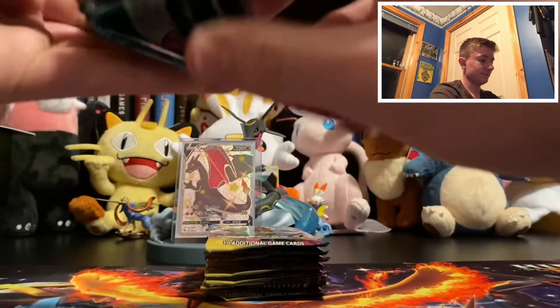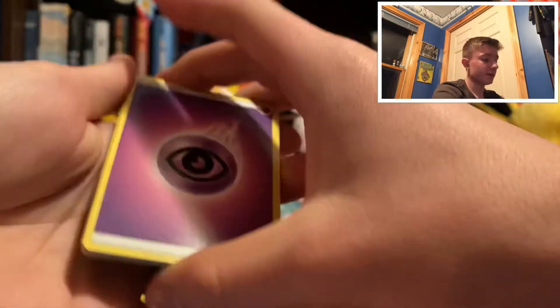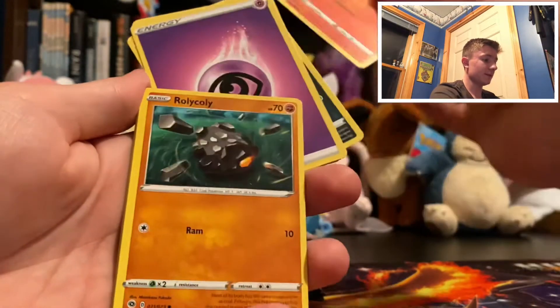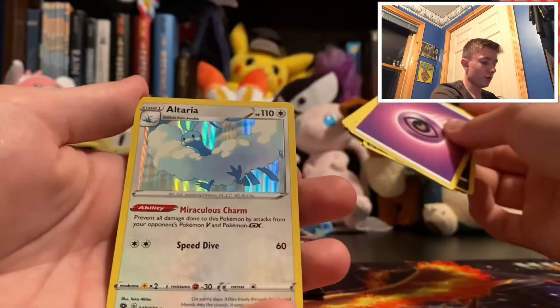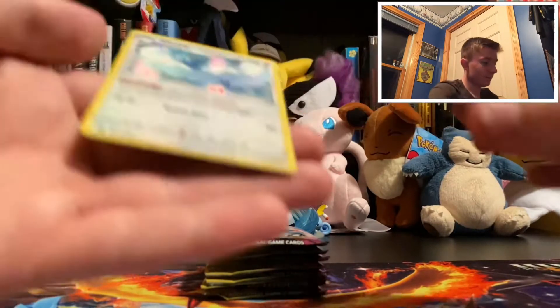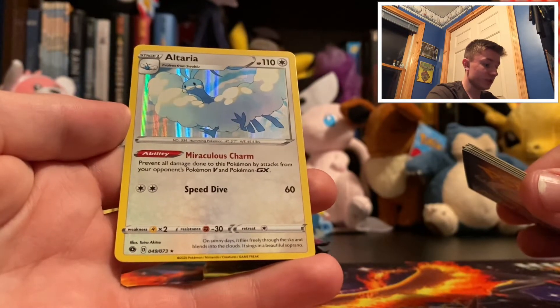Alcremie VMAX — looks very tasty. From the back we have: Psychic Energy, Arbok, Sharpedo, Malamar, Sizzlipede, Roly-Coly, Inkay, Nickit, Hattena, Rotom Bike, and Altaria holo card. Very good card to make a deck around with its ability — it prevents all damage done to this Pokemon by attacks from your opponent's V and GX Pokemon.